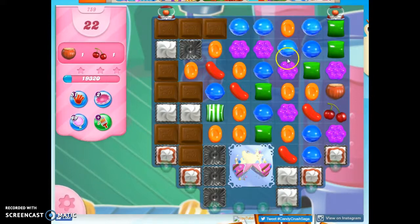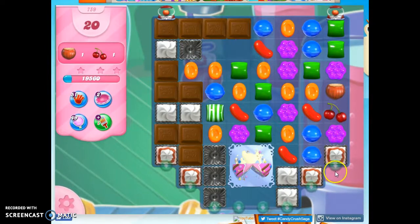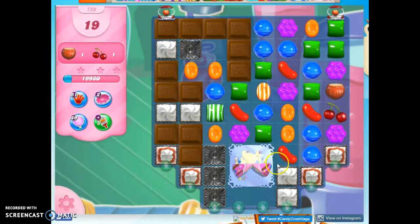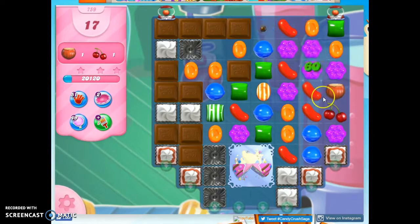I wonder if I could make a stripe along here. I'm going to do this — I need to get over this way. I guess this would help to have it cleared up, because then I could reach here more easily as well. If I take out a chocolate, no new chocolate can form the next turn, so let's do that.